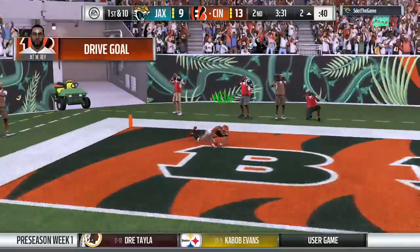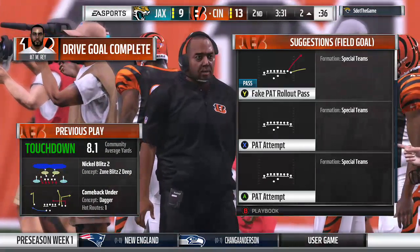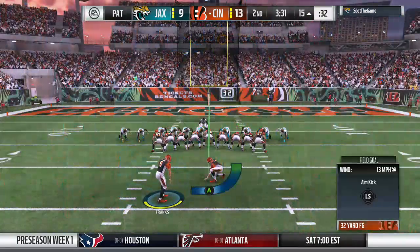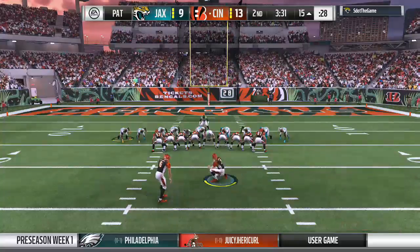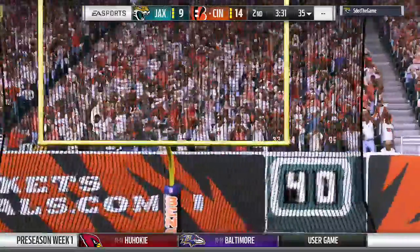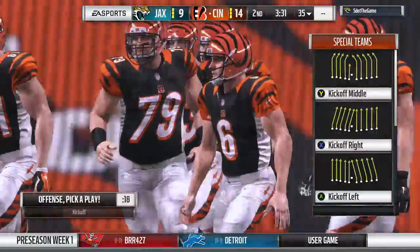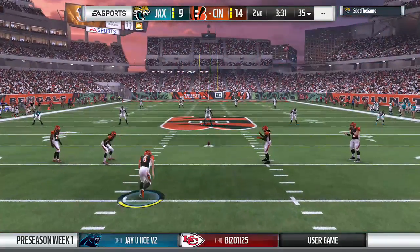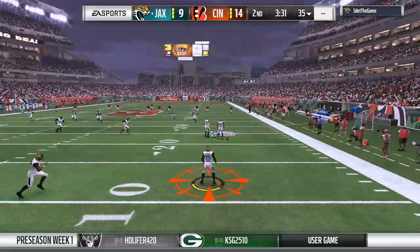Cody Latimer, 75 yards, and the Bengals are going to jump back in front! Correct me if I'm wrong — that was just a simple fly route, wasn't it? There's nothing to it at all. I just remember as a player in practice sessions, that nine route meant fly route, go. And he just kept going all the way into the end zone for the touchdown.